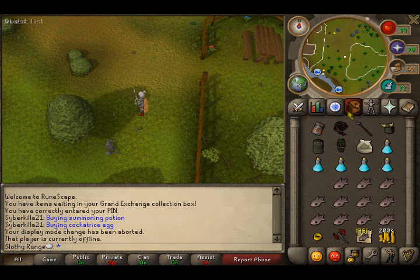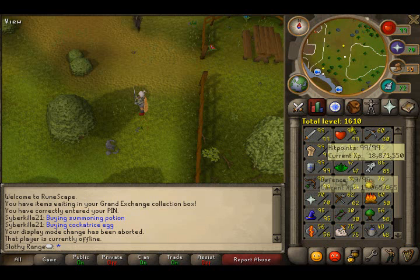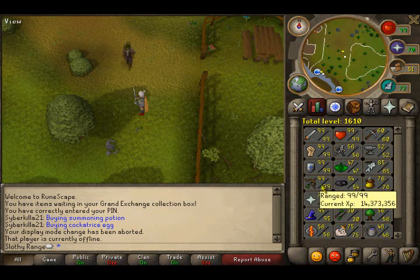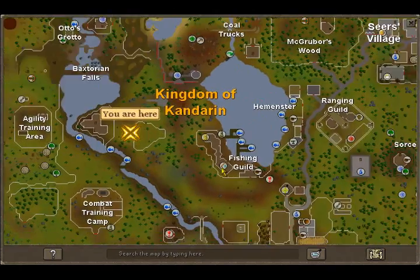Welcome to my guide for 99 strength, attack, defense, HP, and I'll show you how to do range later. To start off, you're gonna need a Saradomin sword for strength and you're gonna need a whip for attack and defense.